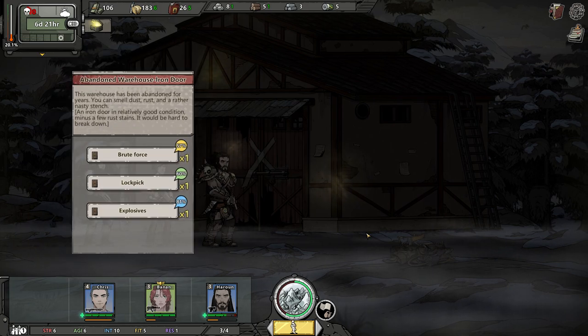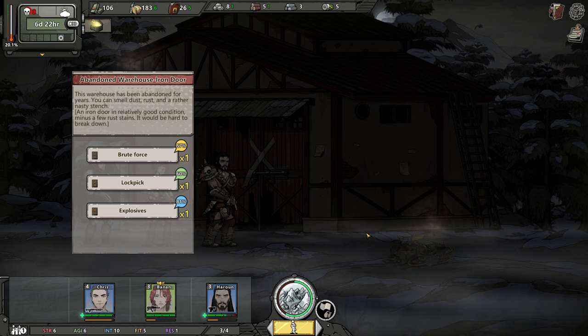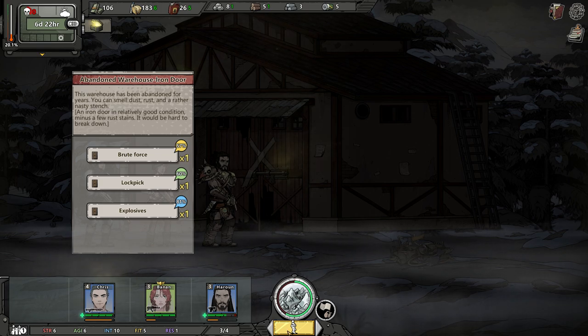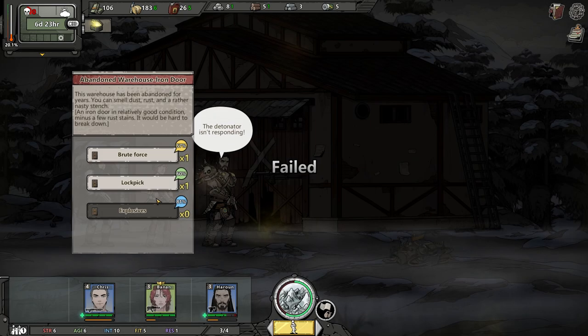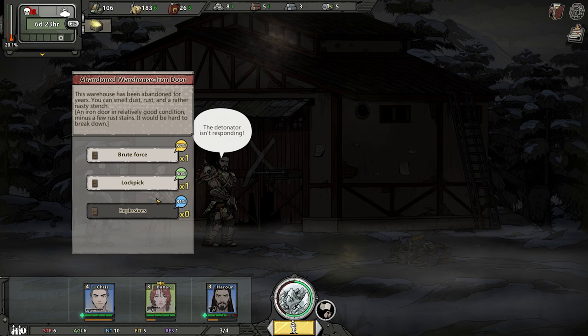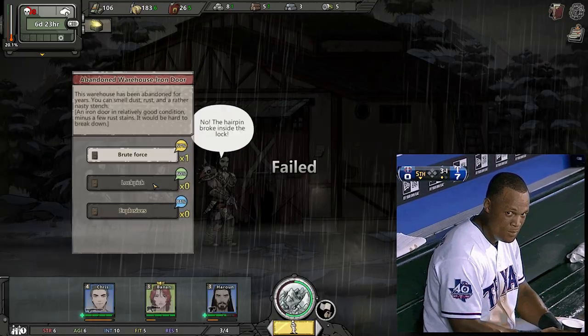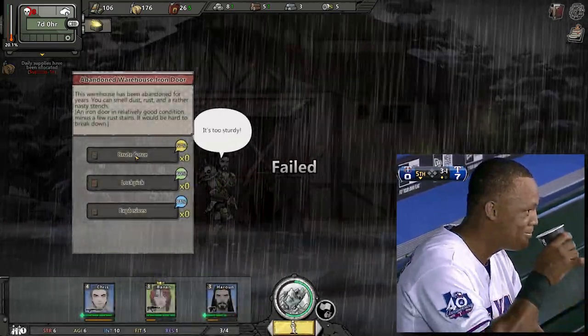At least the last one we went inside had tons of loot. Abandoned warehouse — iron door. This warehouse has been abandoned for years. You can smell dust, rust, and a rather nasty stench. The iron door is in relatively good condition but has a few rust stains — it'd be hard to break down. Luckily, we can use intelligence. Explosives at 81 — come on! Are you kidding me? What is this, XCOM? I'm playing XCOM here. 95% chance to hit — miss! I hate everything that you stand for, game. I'm physically ill right now.